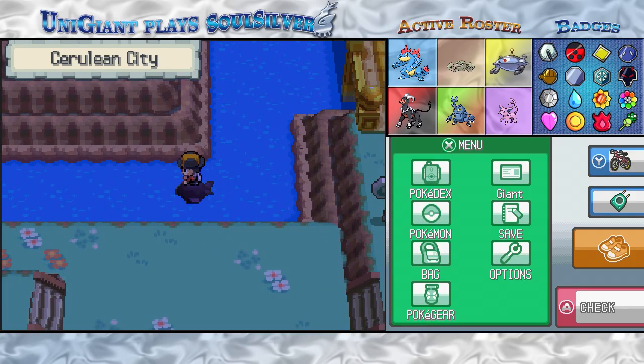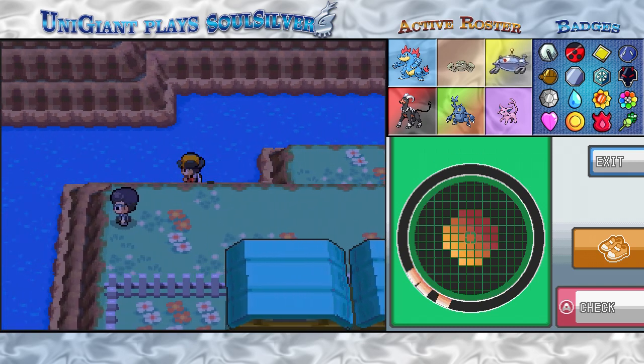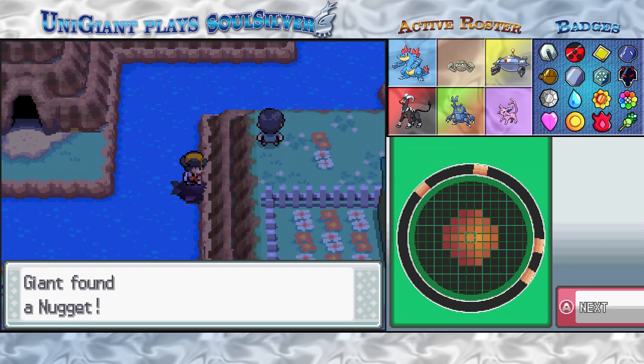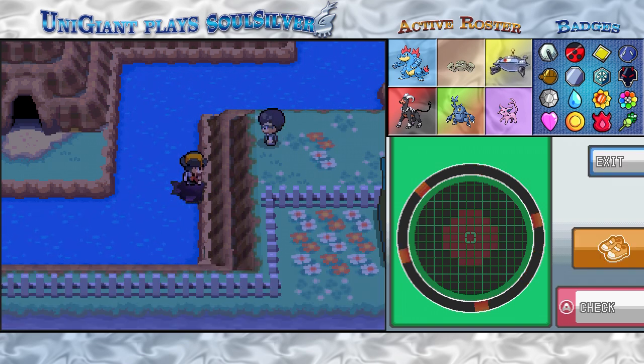I also seem to remember that the last time we were down here, I pointed out an item that we wouldn't be able to get until we went down here, and surprisingly enough for me, I remembered to go back and get it. It's a nugget that I'm probably going to sell for money that I don't need.